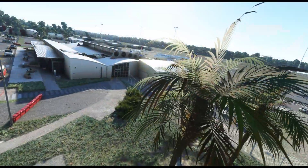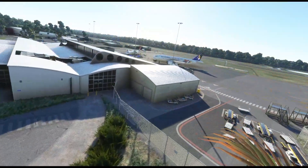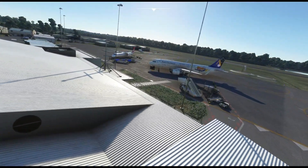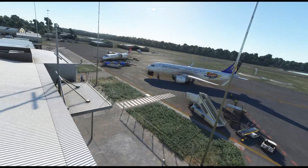AU Scene have brought some beautiful scenery to Microsoft Flight Simulator 2020, including their release of Uluru, Ayers Rock, which looks stunning, and they have also released Parafield in Adelaide.